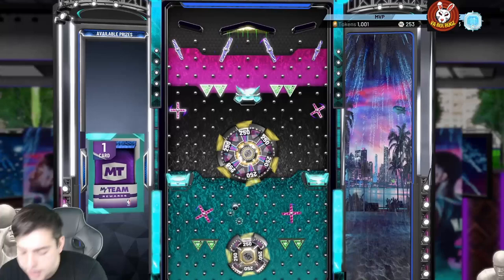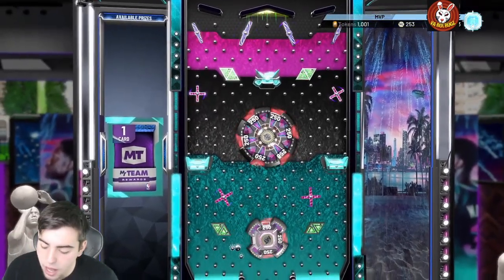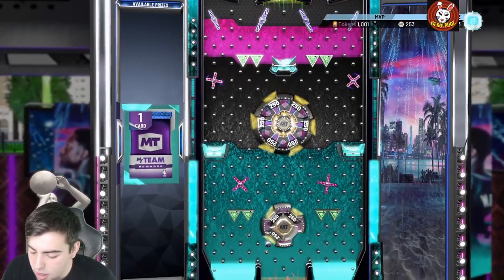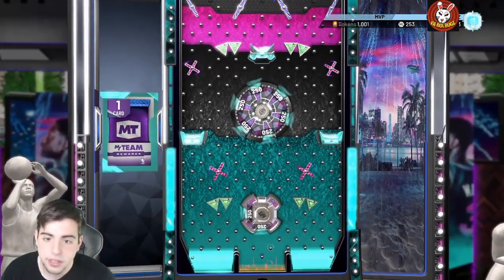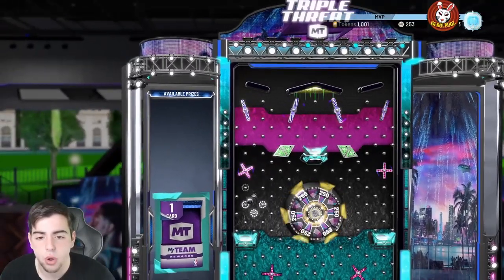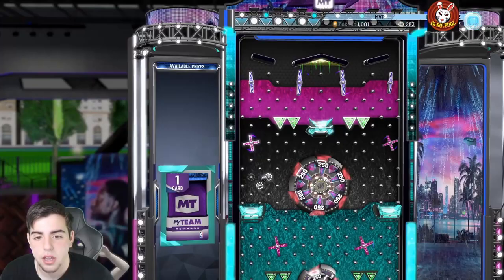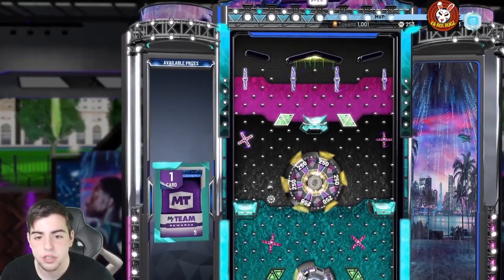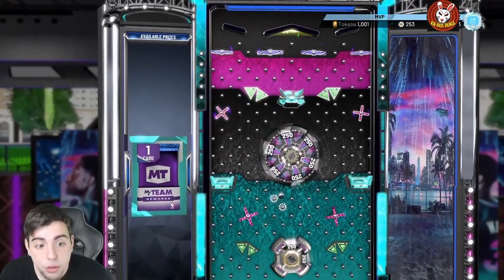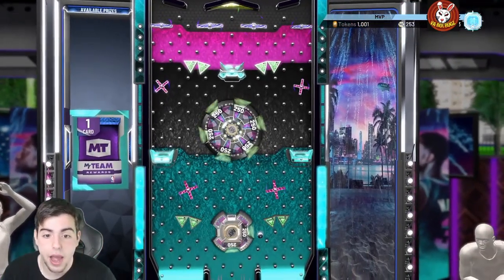The only other locker code we have is historic-spotlight-sim — that's the only other one, the Elvin Hayes one. There haven't been too many locker codes in the last couple of days. Look at this ball drop — we're gonna sit here the whole time waiting for the same exact thing. This is literally the dumbest invention — are you sure 2K? This is embarrassing.